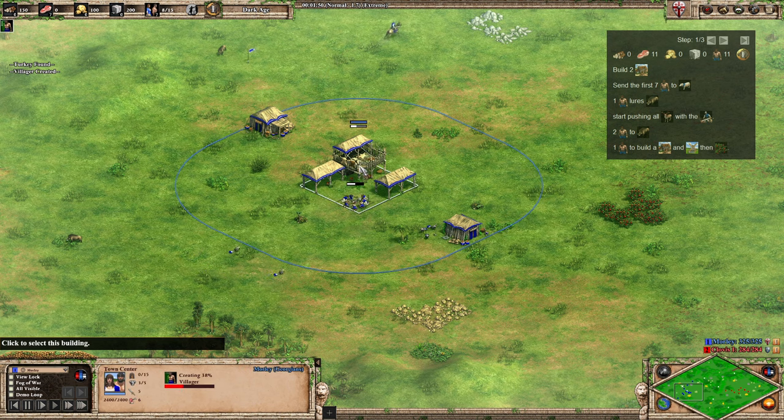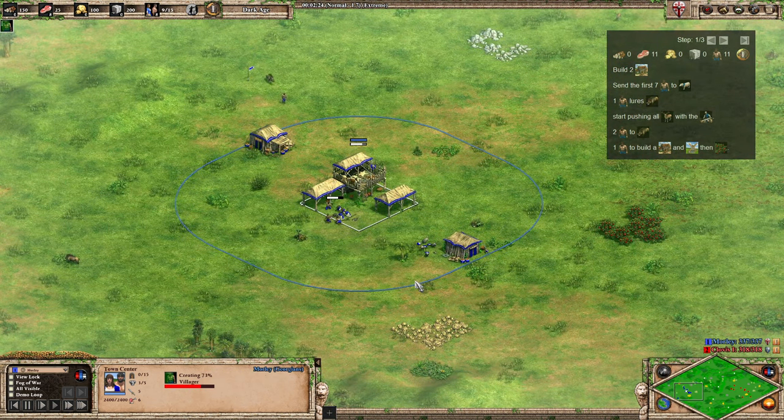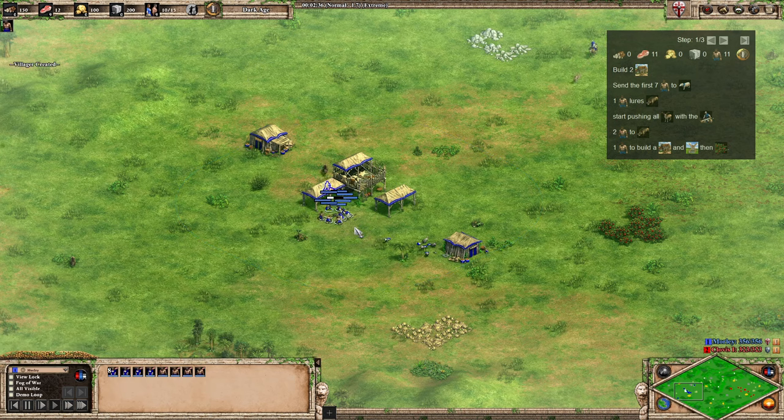So there are our seven on the sheep. Number eight is going to come out and lure the first boar. We've just got to keep constantly dropping off the food, which is quite difficult to do if you're a lower-level player. The next two villagers to come out are going to go onto the food as well, and we're just going to keep force chopping.